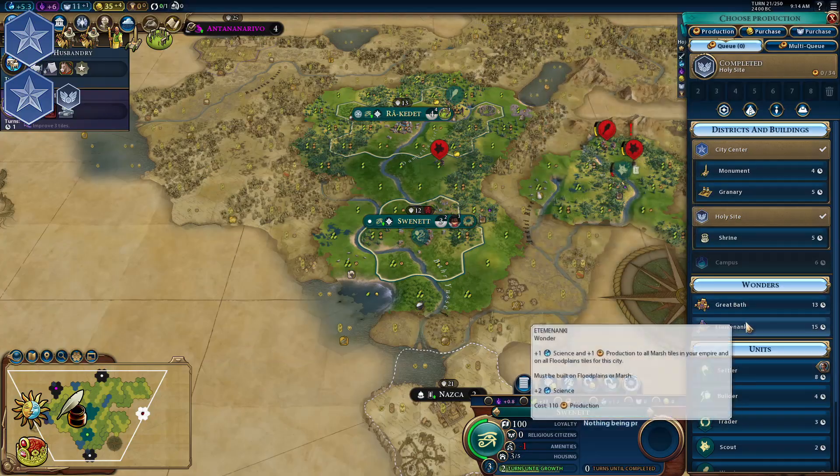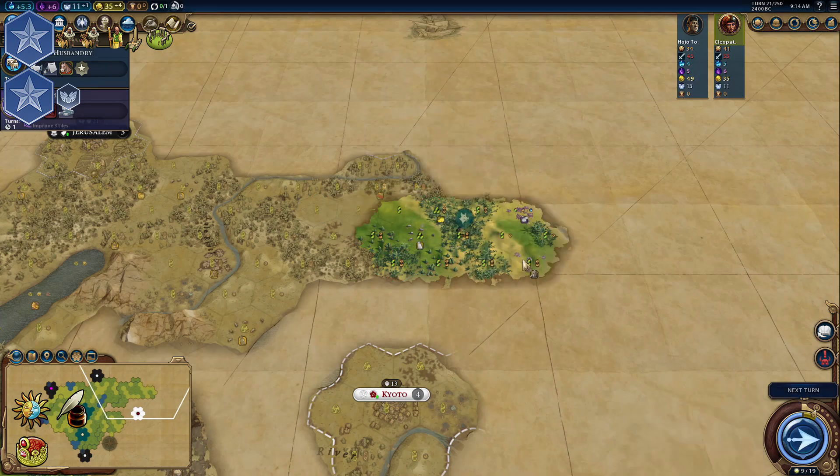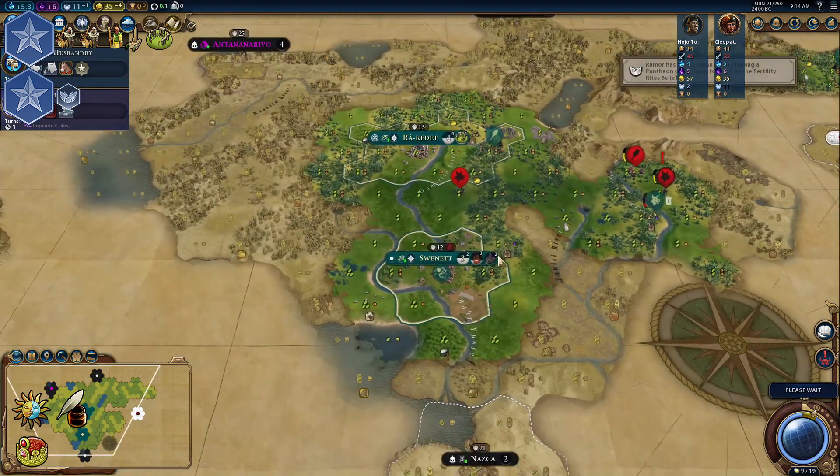Build the Etemenanki wonder and place a land governor in that city. To complete the setup, we should target the Lady of the Reeds and Marshes Pantheon.